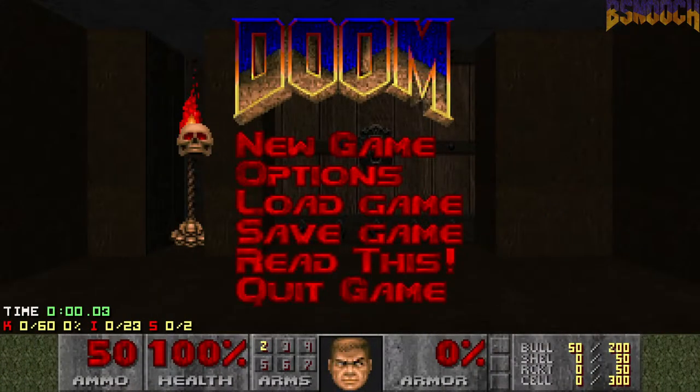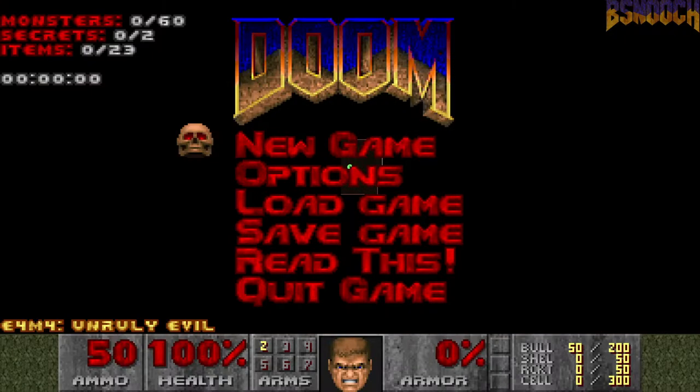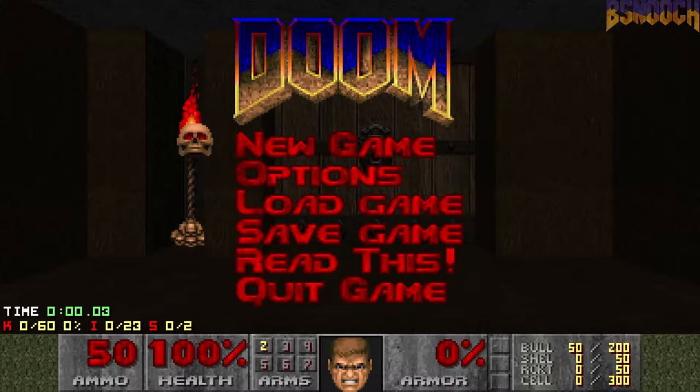What's up guys, this is Biz, welcome back to another episode of my 100% playthrough of the Ultimate Doom on the Ultraviolence difficulty with fast monsters enabled. On each map I'll start with nothing but a pistol, going for 100% of the secrets and kills whenever possible, and no saves are allowed. This is E4M4 Unruly Evil, only 60 monsters on this one and 2 secrets. Let's do it.